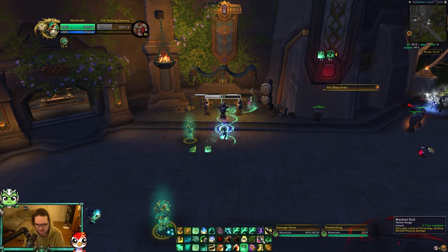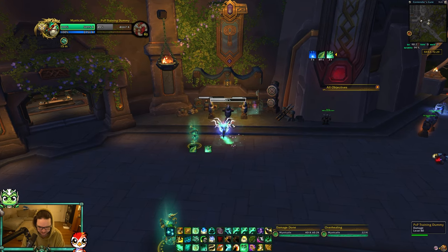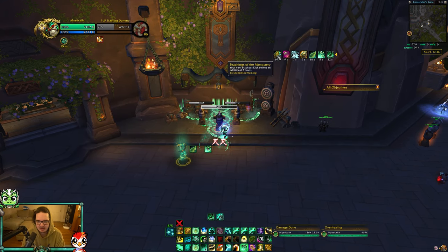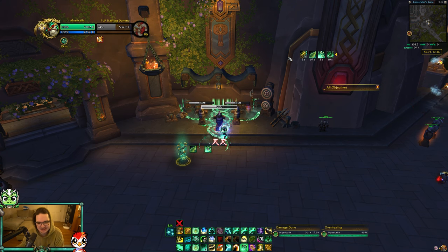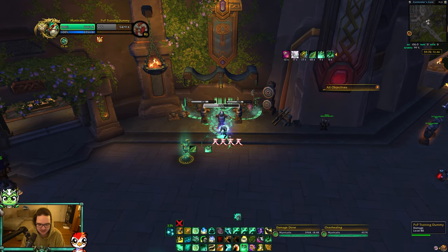The most important passive is that Blackout Kick has a chance to reset the cooldown of Rising Sun Kick. That is the goal of fist weaving - get as many Rising Sun Kicks out as possible. Jade Fire Teachings plus Tiger Palm: this talent makes you Tiger Palm twice, building up stacks of Teachings of the Monastery. That passive makes your Blackout Kick hit twice. So Tiger Palm builds Teachings of the Monastery stacks which give more Blackout Kicks, and Blackout Kicks have a chance to reset Rising Sun Kick.